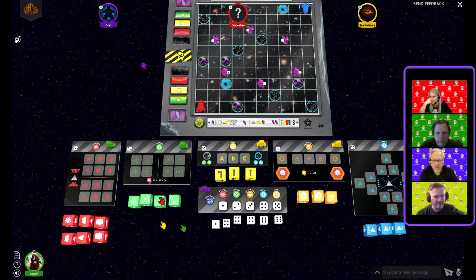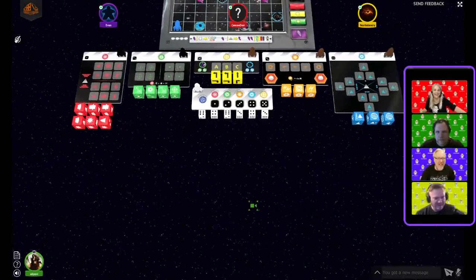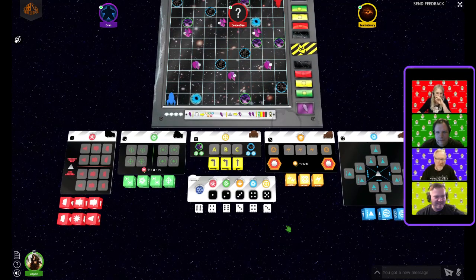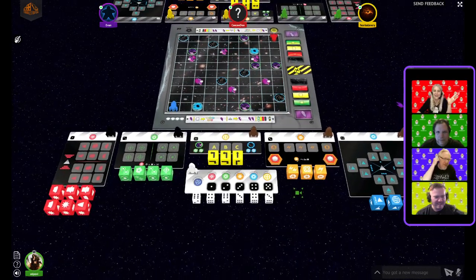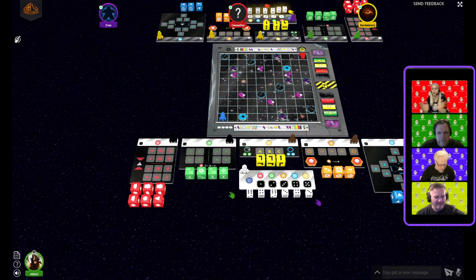The beginning of the game will probably be all about rolling energy dice and placing things. You don't have to move your ship if you don't want to. Come and get us! Okay, you guys ready to play? There's going to be a lot of cross-talking, so you might want to turn your volume down.